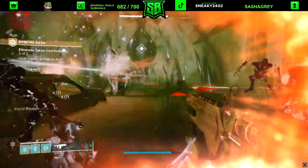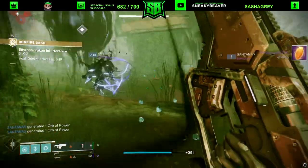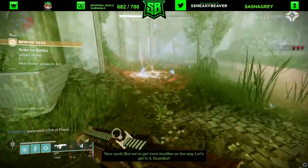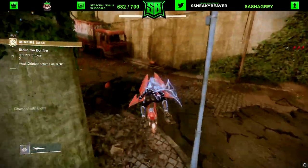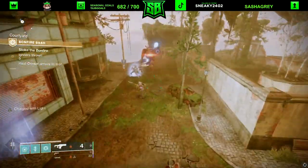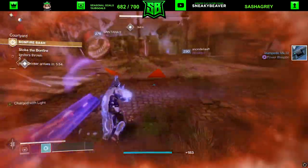In this video I'm going to talk about the bonfire bash and how you can basically get through the progress three to five times as fast as normal using a simple trick. It revolves around the relic and using a slide melee. It works for hunter and titan — warlocks can't do it. Hunter is the lesser of the two, we'll show you why.